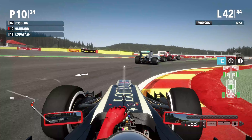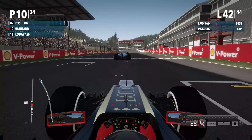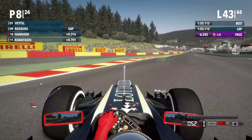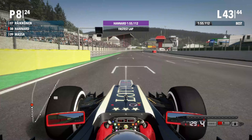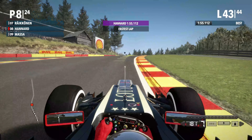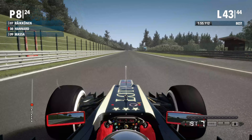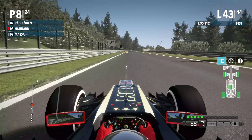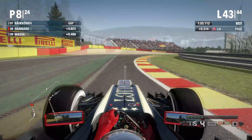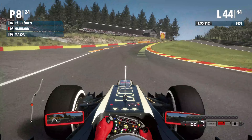We go down the inside of both Rosberg and Massa simultaneously - what a move! Unbelievable. And look at that - Raikkonen is now the car ahead. That was a great lap. So let's pump in the lap times and see what the gap is. 4.8 seconds. We've got to make up 4.3 seconds in a lap - that is going to be incredibly difficult. We'll give it a go though.